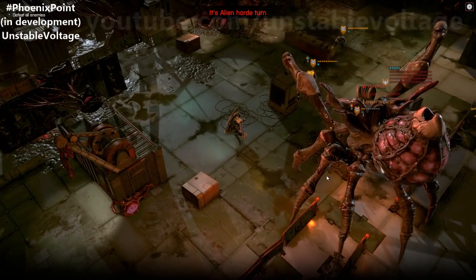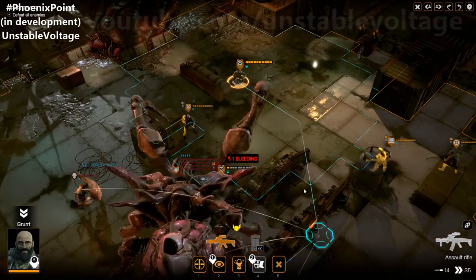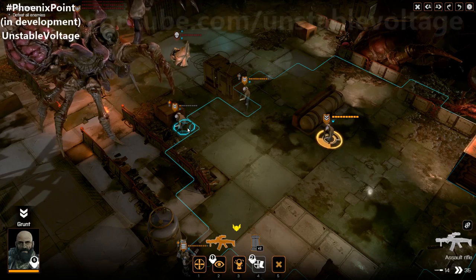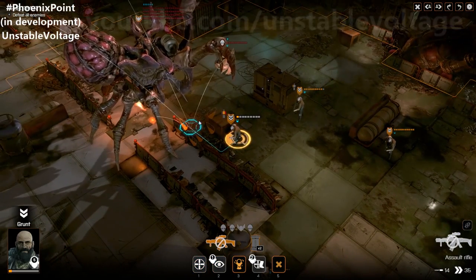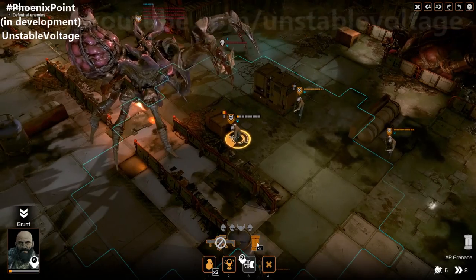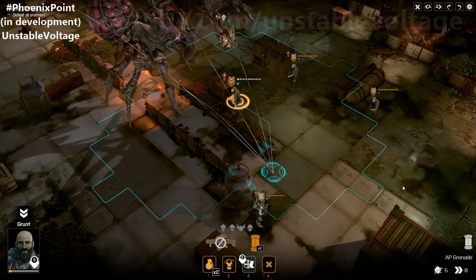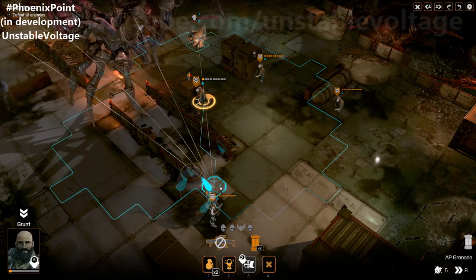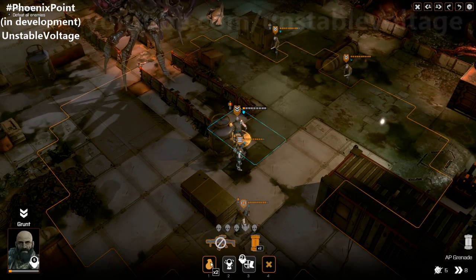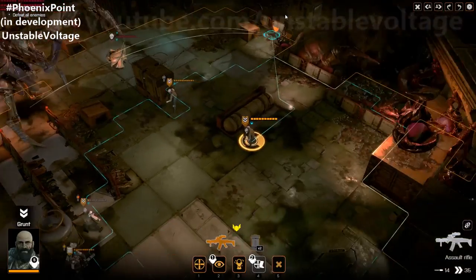More units are coming in. One grunt has taken a bleed. His arm has been disabled, which means he can't use his gun. But if we select his grenade, we can see where we can move to. Let's move him back a bit and throw a grenade at the queen. Explosives shred armour — we've shredded one armour there already.